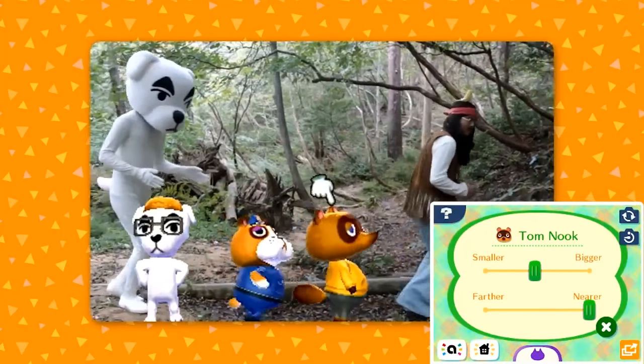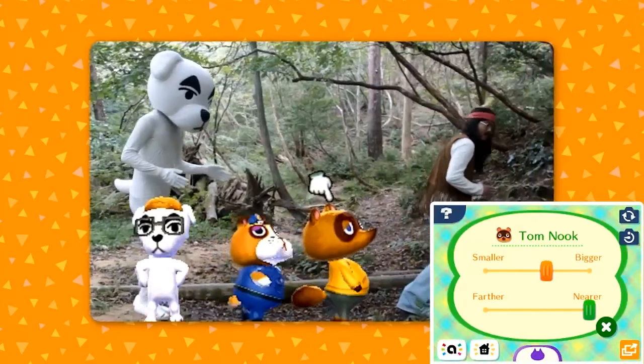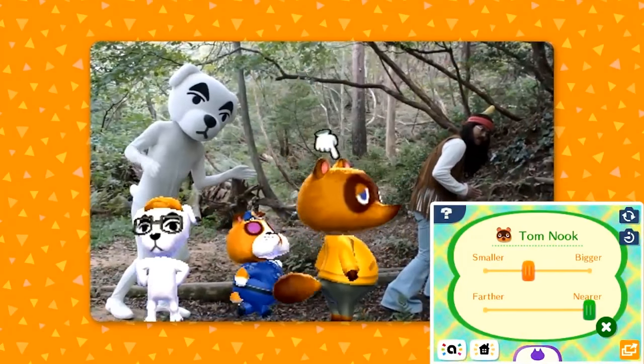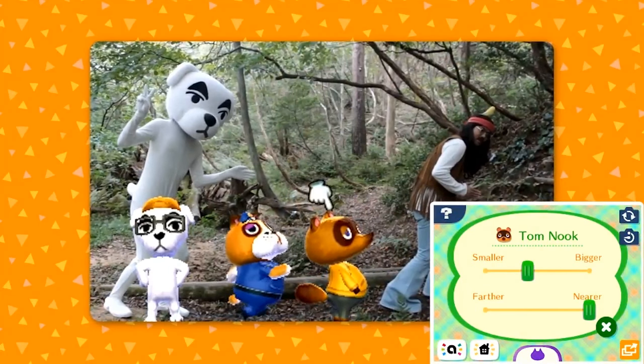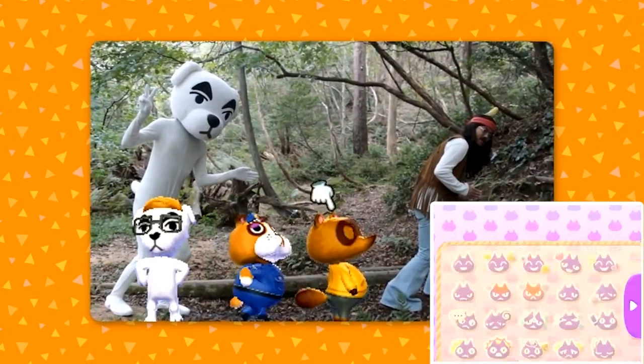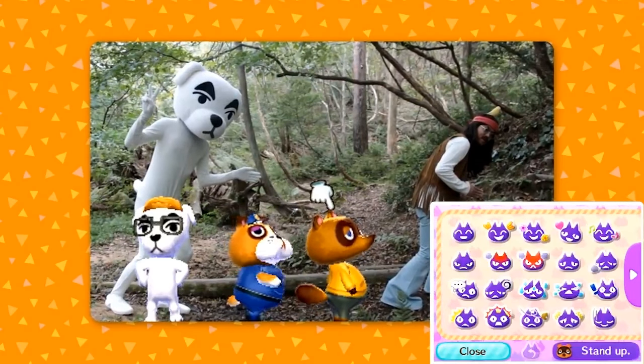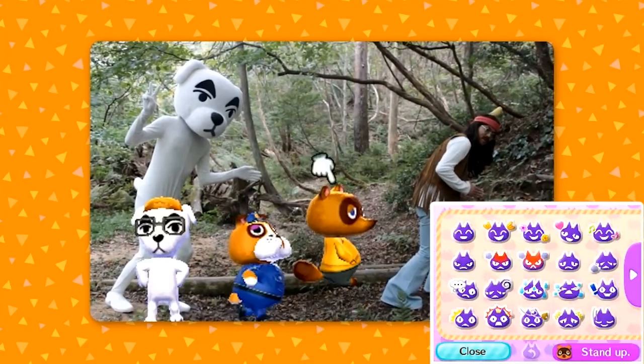You may have seen this in previous Nintendo 3DS titles. You can actually take a photo of the real world — anywhere you like, of you or your friends or whatever — and you can then have characters like Tom Nook, Isabelle, and so forth in the photo using the wonders of the Nintendo 3DS.